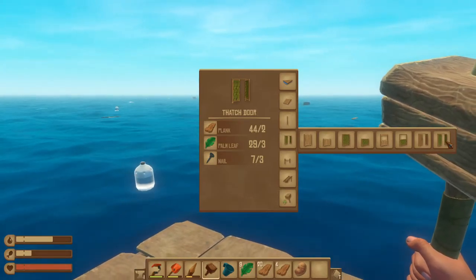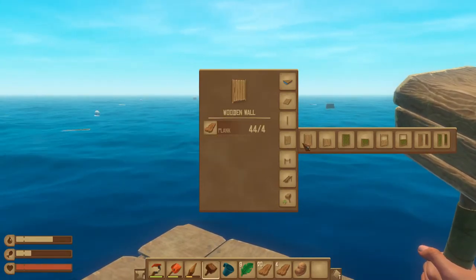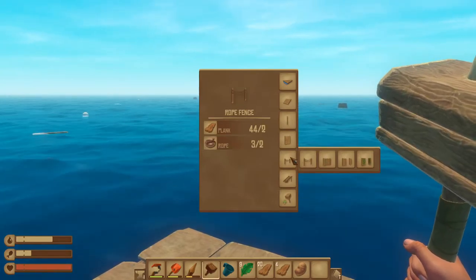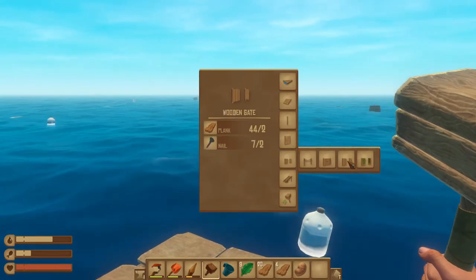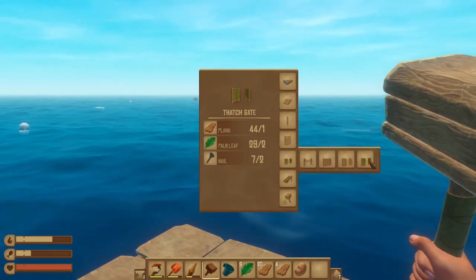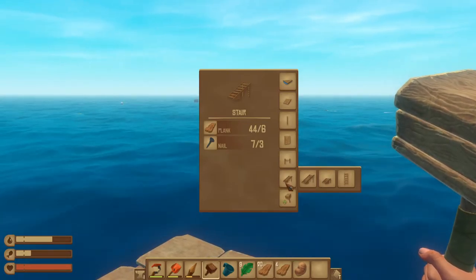Under each item it shows you how much you're going to need for that specific wall, floor, door, or whatever it is. We've also got rope fences, plank fences, wooden gates, and a thatch gate. We have also got stairs so you can build yourself a double story raft.